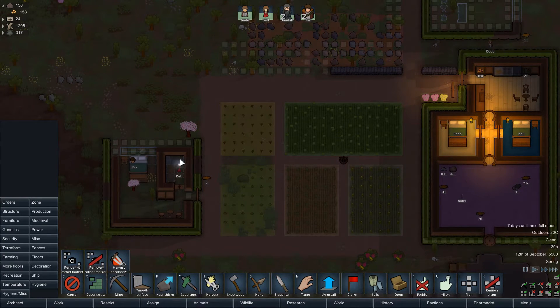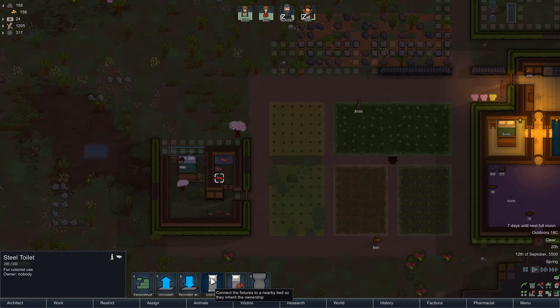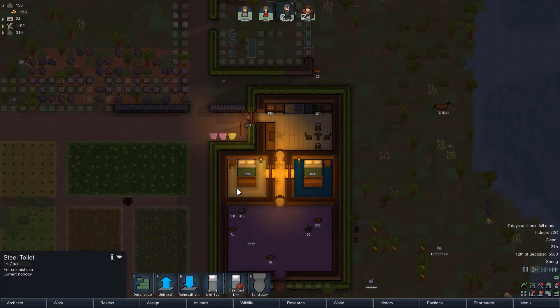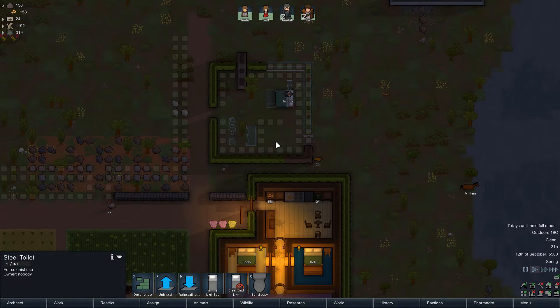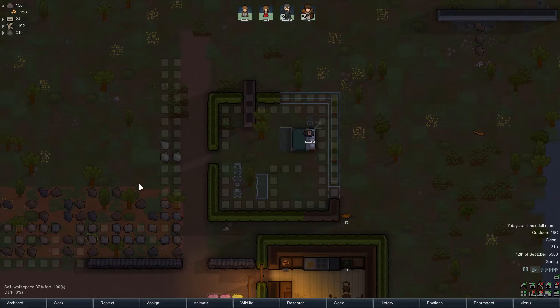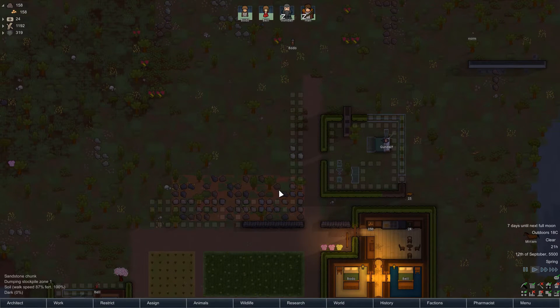I think it's probably a mistake to be building actual toilets and showers when we don't really have water yet, but I kind of just want to put them in just for the sake of having something. We'll link everything to Han's bed here so we all know it's his bedroom. Similar thing we'll do with Gundulf over here once we've built up his home. I'm thinking this might become our central production room or maybe even the guest house.